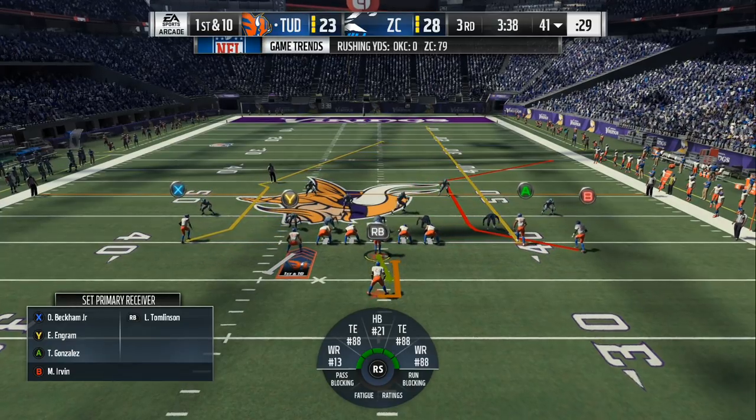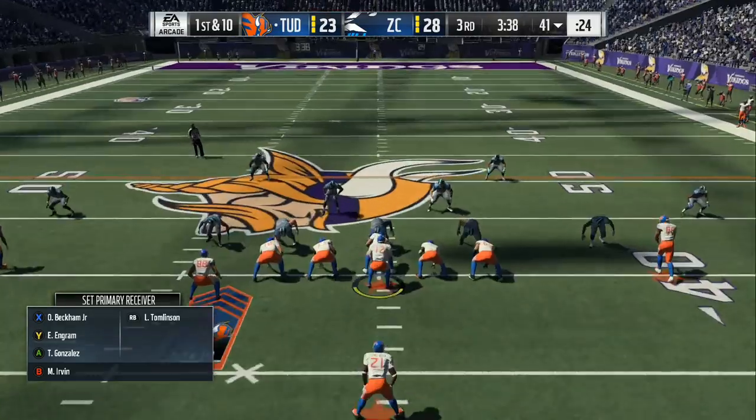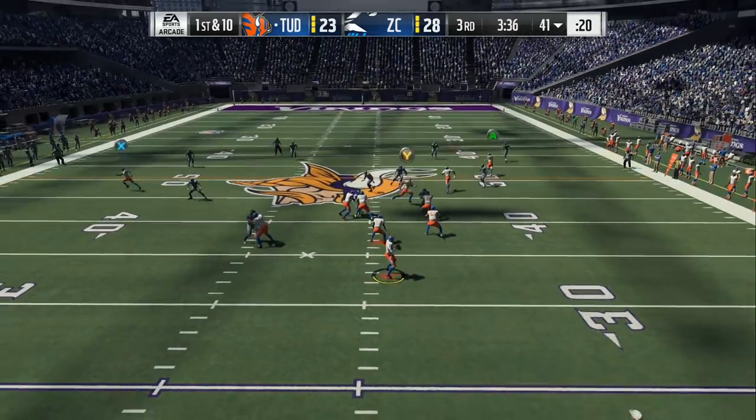First thing you want to do is motion, protect. Now the left side of the field is what you always read. You read in the cornerback and then you can read where the pressure is coming from. You can see they are overloaded on the left side, so that's when you want to take play action away.